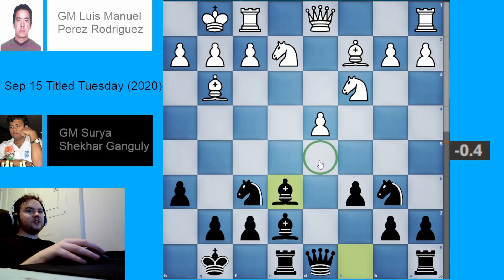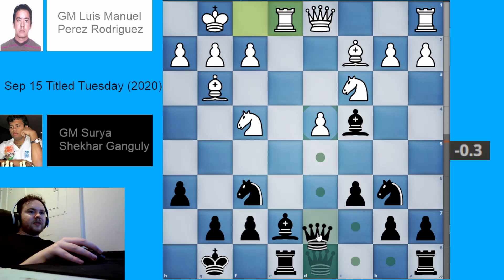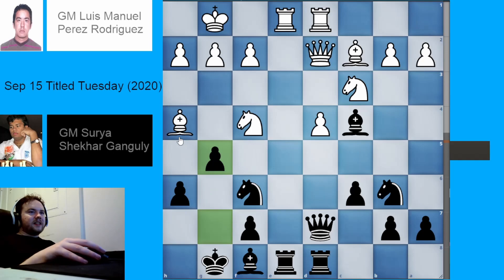White plays knight f4 hitting this bishop, but black just puts the bishop on c4 hitting the rook. White plays rook e1. Black plays queen d7, getting ready to bring the other rook into the game and continue fighting for control of d5. White plays queen d2, black plays rook ad8, white plays rook ad1, and black plays bishop f8 — the bishop has fulfilled its duty on e7. Black isn't too afraid of white pushing pawns on the kingside, as black can block with bishop g7 and bring the knight back to h7 if needed.